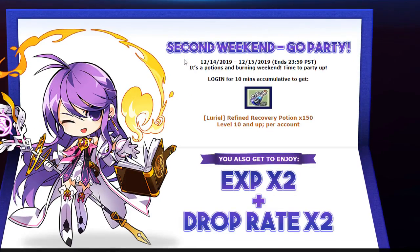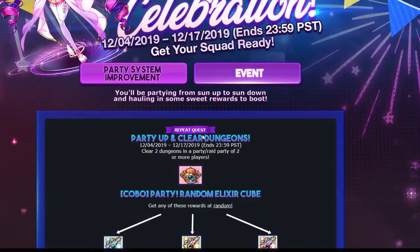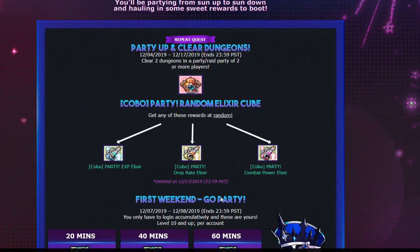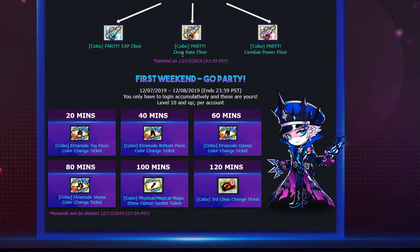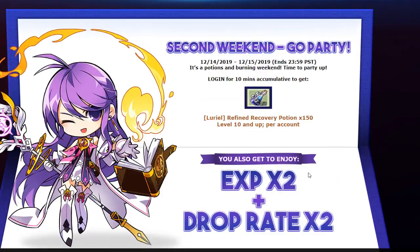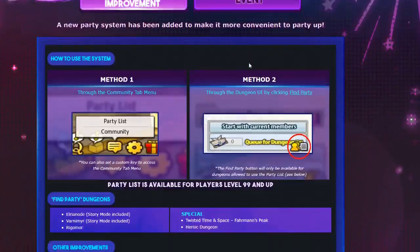Second weekend — go party and log in for 10 minutes and get refined recovery potions. You also get EXP times 2 and drop rate times 2, which is super nice if you're trying to grind up. These drop rate and EXP elixirs will probably stack really well with the EXP times 2 and drop rate boost we get for December 14th and 15th. So yeah, not too bad.